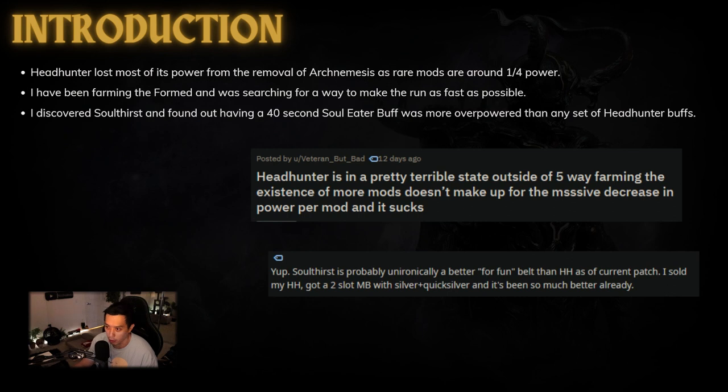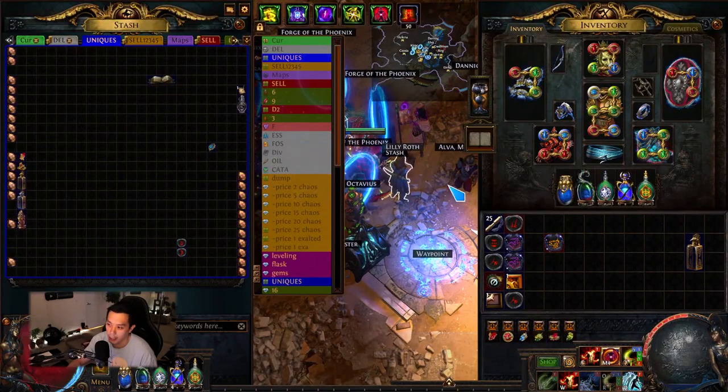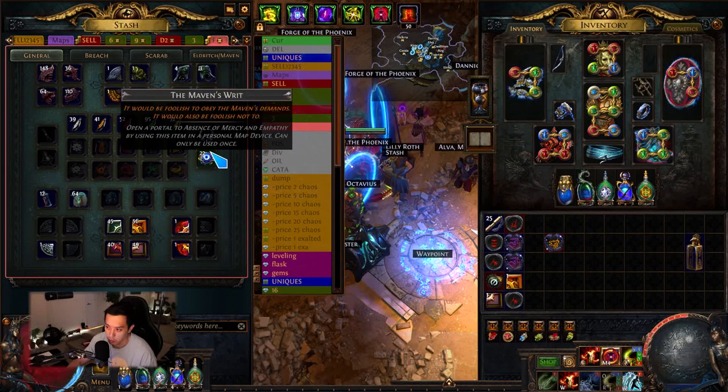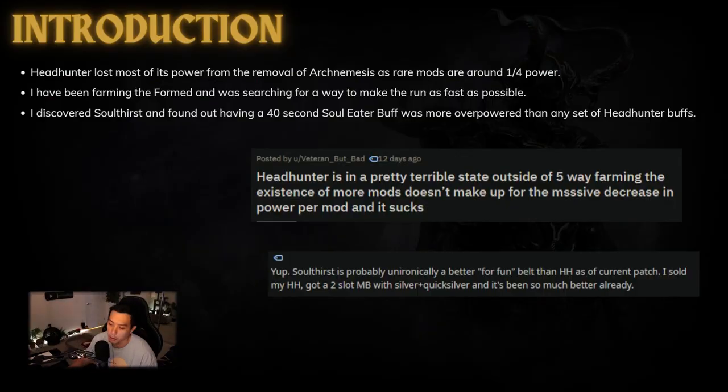I've been farming the form — running through Shaper Guardian maps as fast as possible, then doing the invitations to get Maven's Writs. I have 22 right now and over 40 Shaper sets to sell, so I'm trying to find a build that can rush through maps as fast as possible.